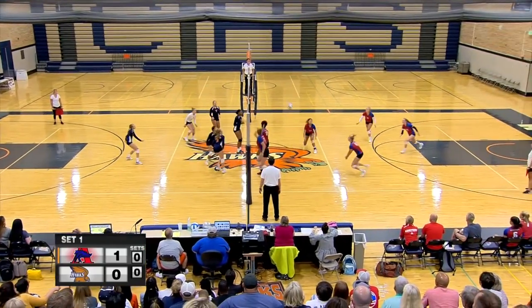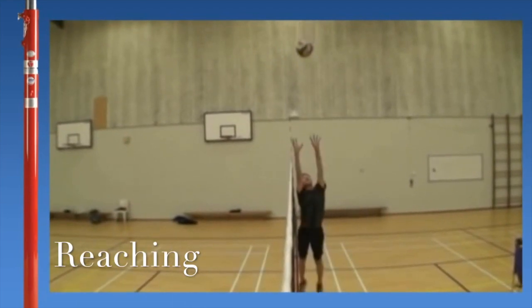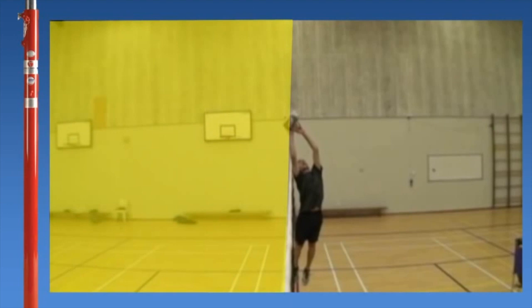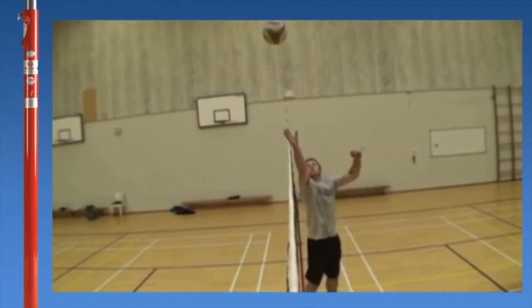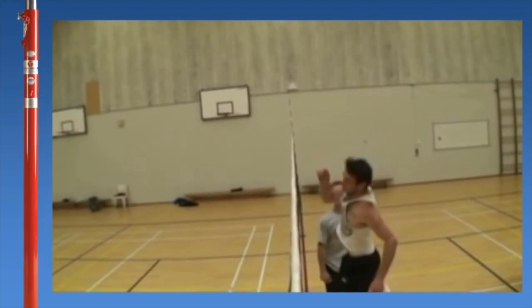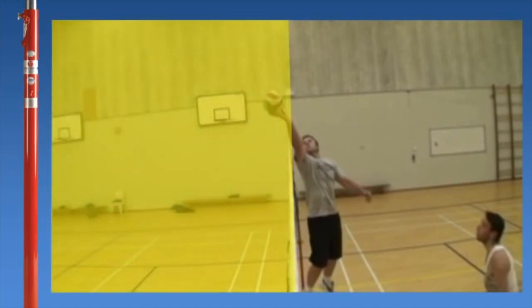There are some extra rules that are also important for you to know. The rule of reaching, for example — a player must hit and play the ball on his or her own side, otherwise it's called reaching or interference. Let's look at some examples. The rule is quite simple: you must hit the ball on your own side, and you should not interfere with a player from the other side, otherwise it's illegal.